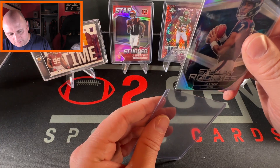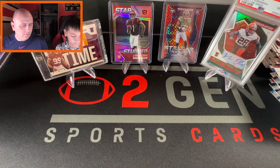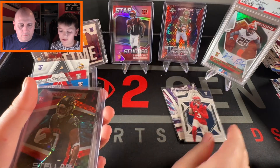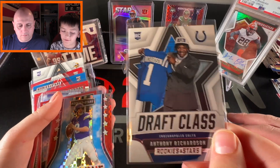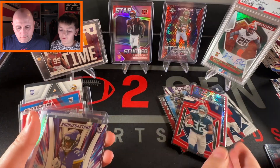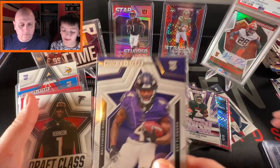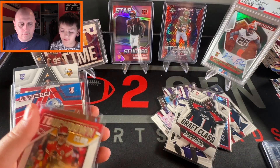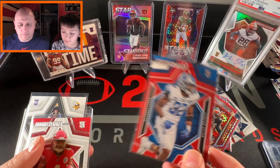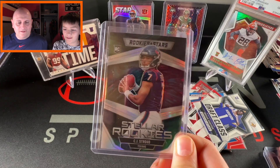Let's do a recap of the hits: Bryce Young Rookie Rush, Tank Dell rookie, Stellar Rookies Bijan, Draft Class Anthony Richardson, Airborne Kirk Cousins, Thrillers Cooper Kupp, Derrick Henry Red, Rookie Rush Jordan Addison, Anthony Richardson Crusade, Rookie Rush Bijan Robinson, Zay Flowers rookie, Draft Class Bijan Robinson, Patrick Mahomes Touchdown Club, Nick Chubb Crusade, Brian Branch Blue Red parallel, Rasheed Rice rookie, Jordan Addison Draft Class, and the best one — CJ Stroud Stellar Rookies. A little last-pack magic there.